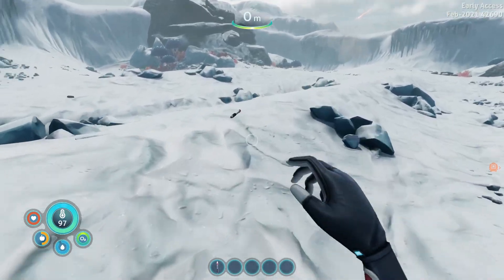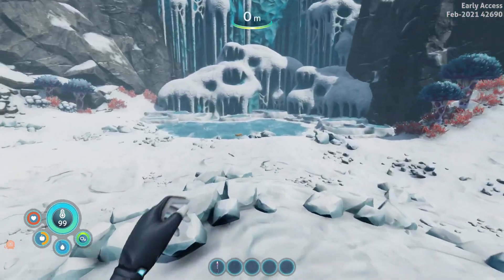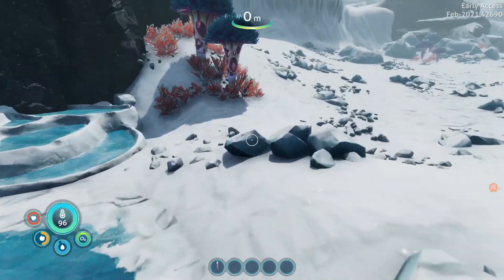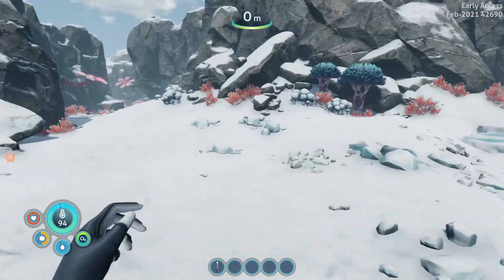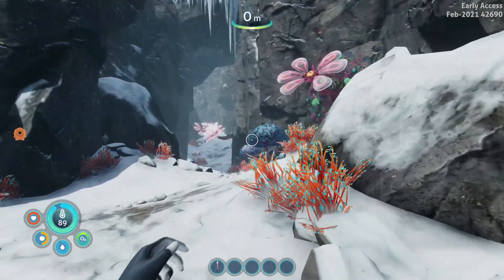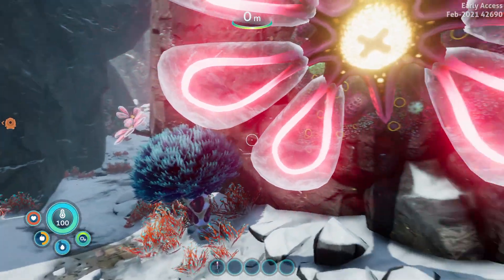I'm going to look around a bit more of this wreck here, see if there's anything useful. Is that food? These are food, I think. Nutrient block — yes. So we've got a bit of thirst going and our hunger is halfway already. There is an O2 gauge as well, so I'm guessing that's for when we go underwater.